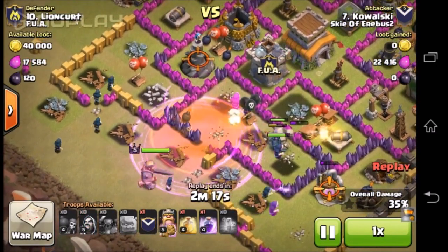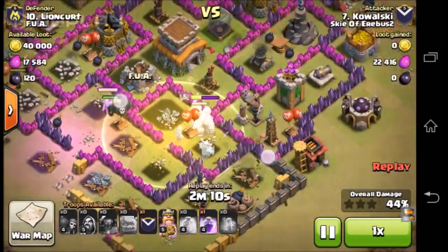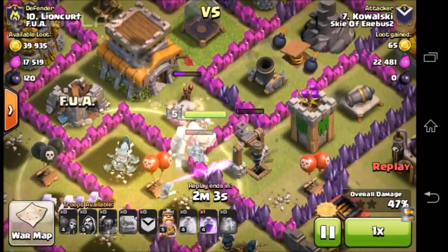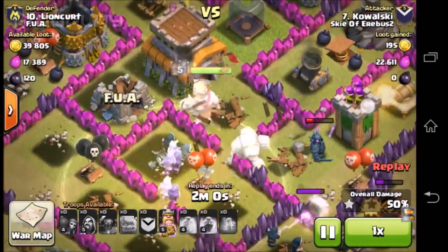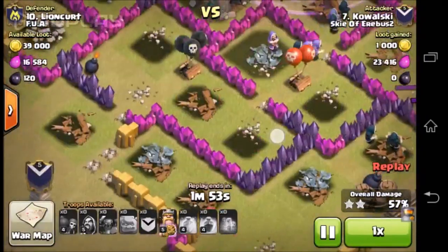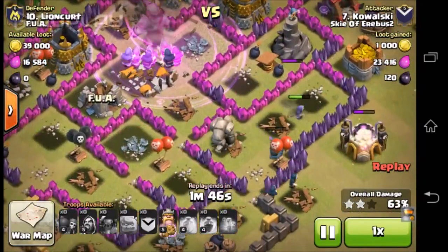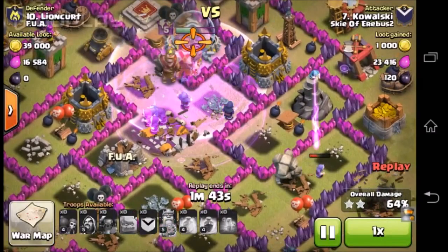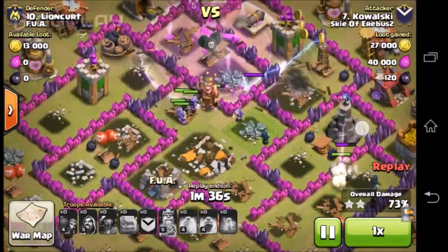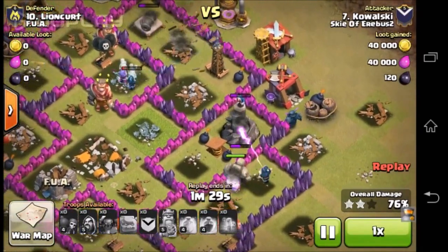Some of them get drawn out to that side and some are on the other side. The wizard tower is gone. This Tesla is proving bad for my troops. I destroyed those two wizards — that's awesome. This is going pretty well. I dropped another rage spell down there and also dropped my clan castle troops. At this point you might be wondering: I have only one PEKKA left — how can I get the three stars? This golem provided excellent cover for my PEKKA. Right now there isn't much splash damage except for this wizard tower which is gone.